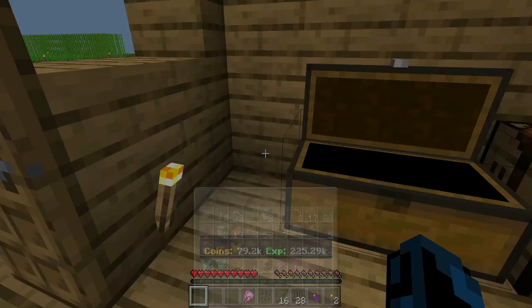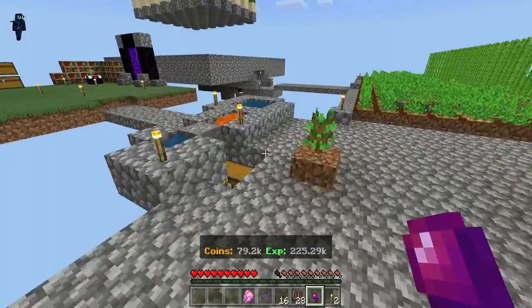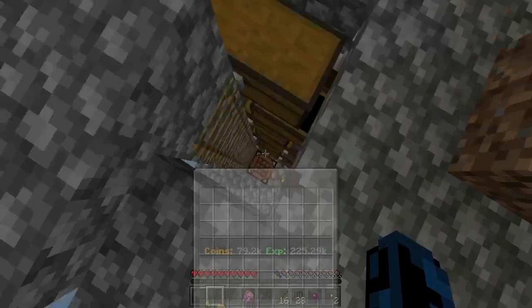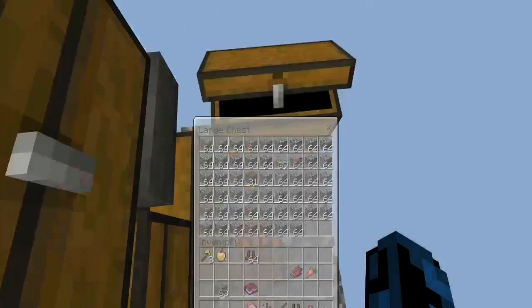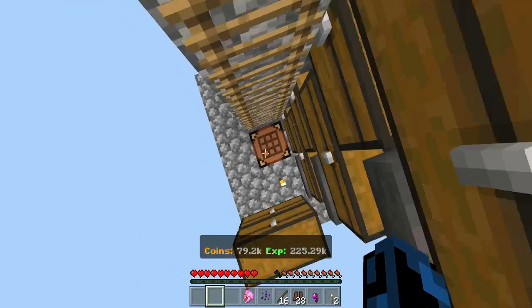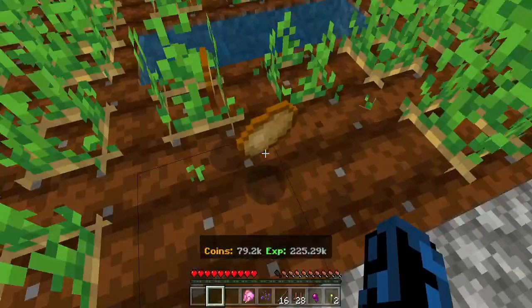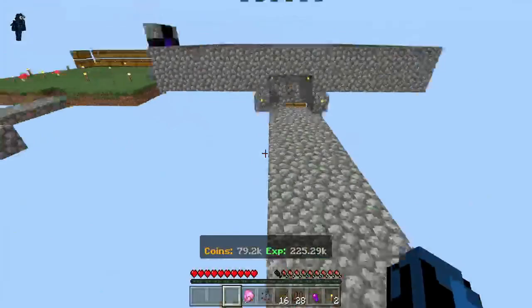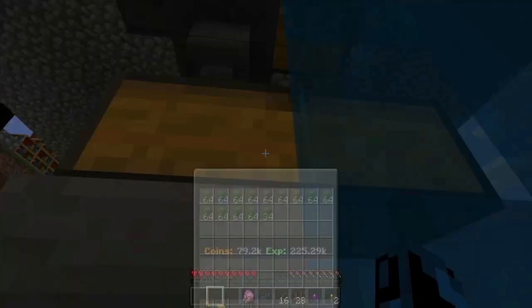Nope. What if I eat it? I actually don't think that's a good idea. What about cobblestone and stuff? Okay, cobblestone's all fine. That is incredibly weird. Potatoes are fine — that's good. What happens with carrots? Carrots are the same. How about my cactus? Cactus are the same as well, and we're getting a lot of cactus.